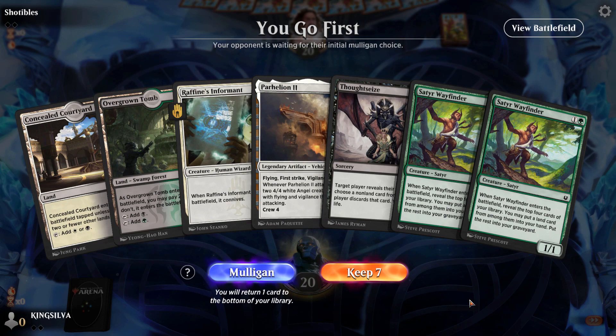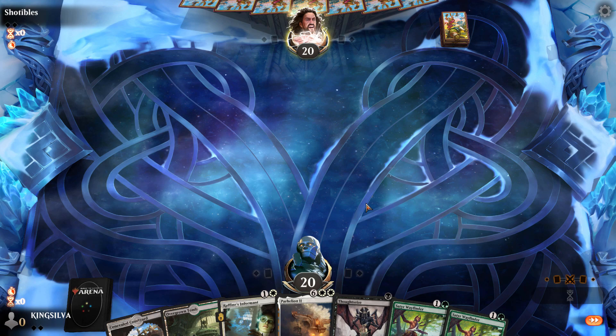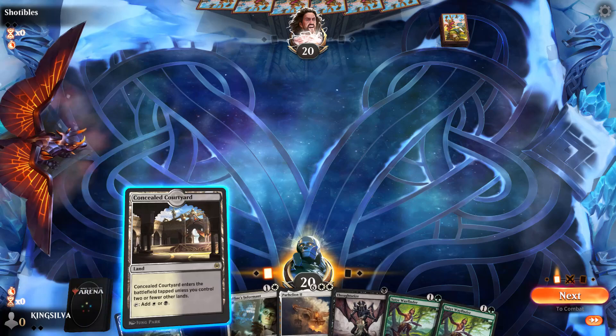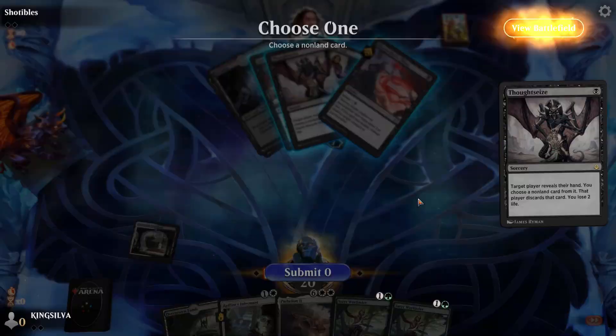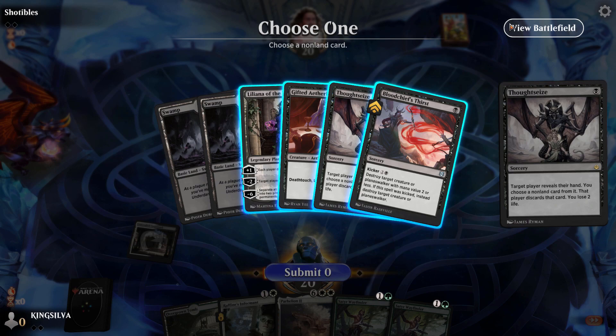Alright, Abzan Grease Fang, here on the scene trying to find the best deck in Explorer for RCQ season. We're on the play — this hand is a keep: early Thoughtseize, some interaction, a couple Wayfinders for value. Just missing the Grease Fang here. Looks like we're playing against mono black. Thoughtseize reveals a hand with removal, Gifted Aetherborn, and Liliana — none of these cards really stop Grease Fang. Maybe I just take the Liliana because she could be a problem.